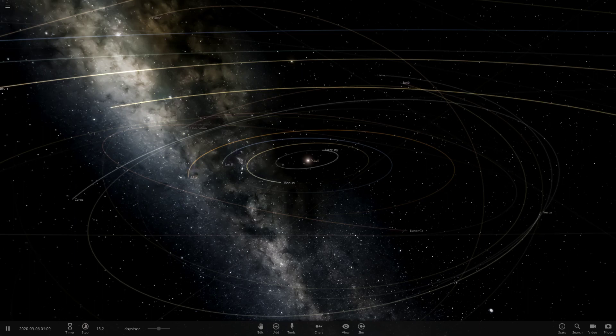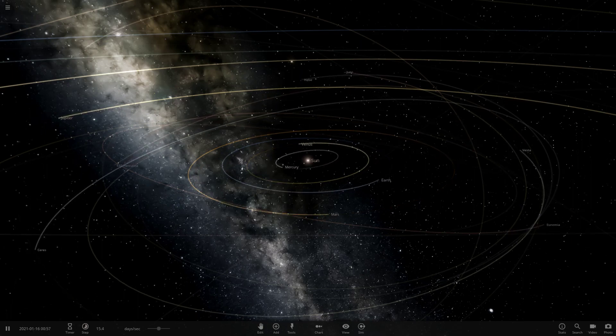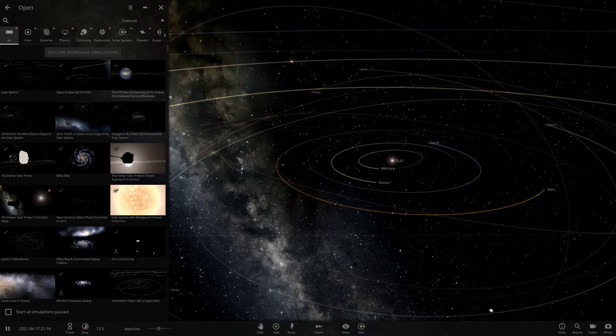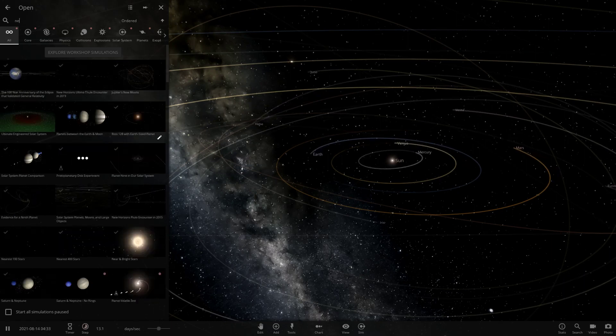Hello everyone and welcome back to another Universe Sandbox 2 video. Today we're doing another episode of checking out some of your solar systems. We have two from Nikka to look at. I'm in the older version of Universe Sandbox because these two systems were built prior to the update that upsets modded objects, so we're doing it in the old version to avoid any problems.